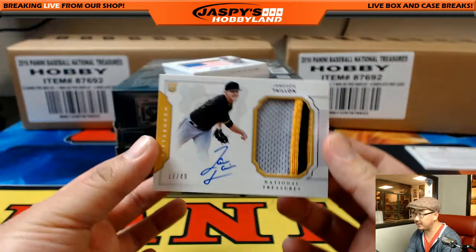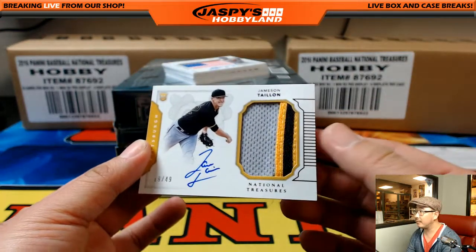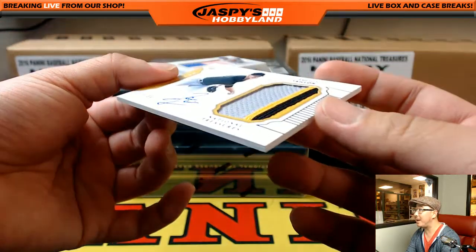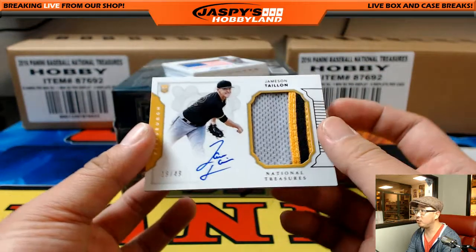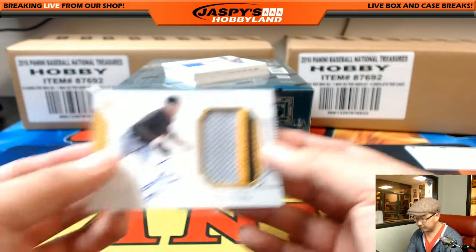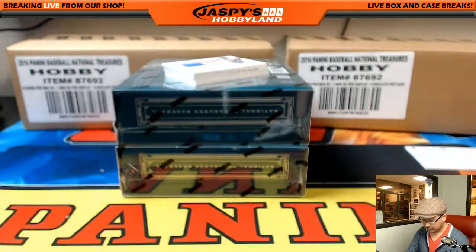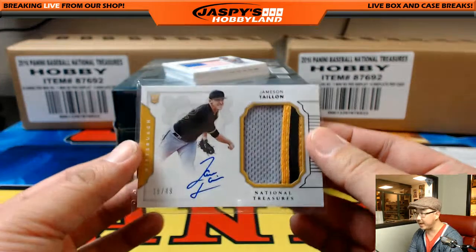I like this guy going into the season — Jameson Taillon, nice. That relic is almost popping out of the window. 19 out of 49, great patch, nice on-card auto, Jameson Taillon. And Ed Ahrens with a tie-on. There you go, Ed.